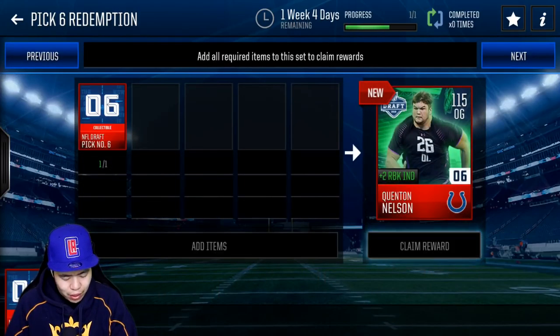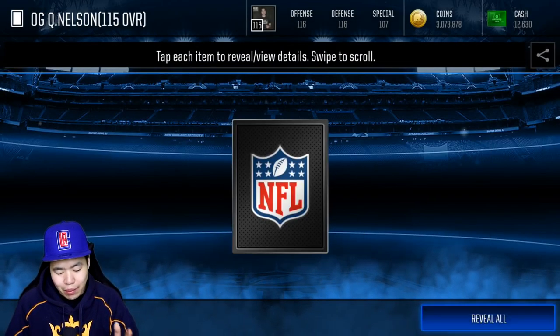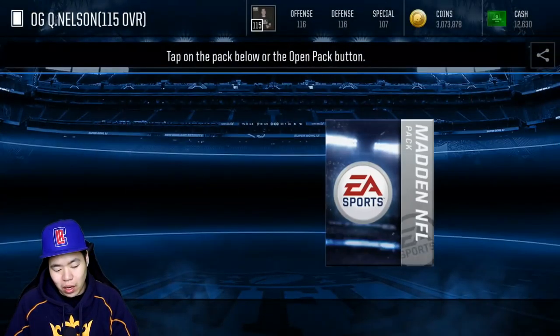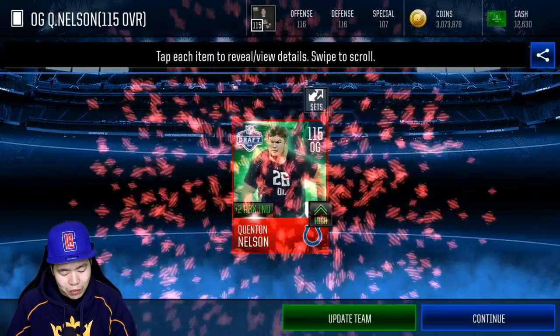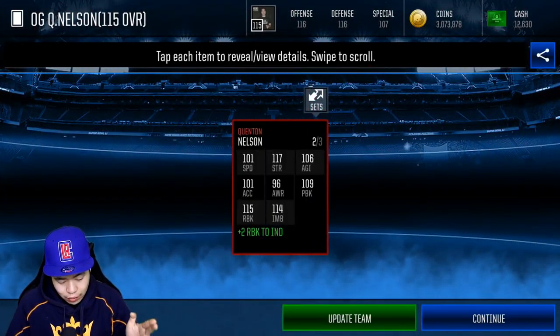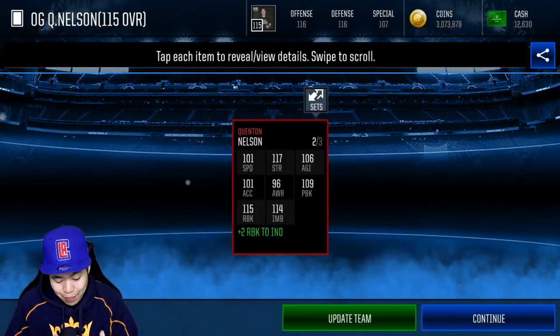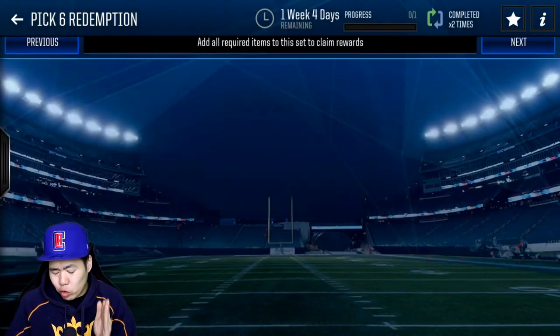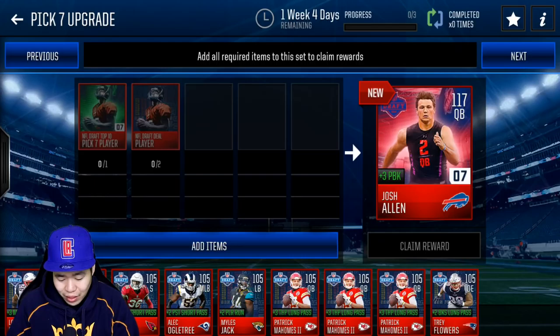We also have Quinton Nelson, who is the best guard available. He's going to be a phenomenal player for a solid amount of years. I have him twice, so we're going to make him twice for sure. Plus 12 run block, which is going to be really good. Let's check his stats: 111 speed, 109 pass block, 115 run block, 140 impact block. That's going to be absolutely insane.